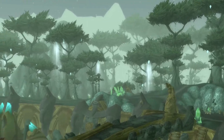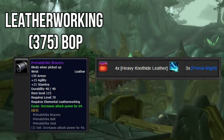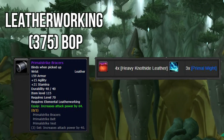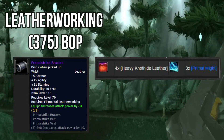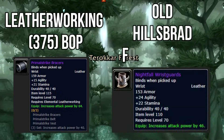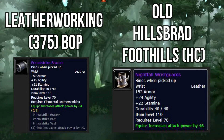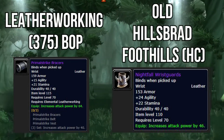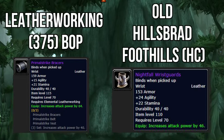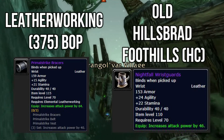The next pre-raid best in slot item is your Primal Strike Braces. You'll need to be 375 leatherworking. This gives you 21 stamina, 15 agility, and increases your attack power by 64 — really, really good. If you choose not to go the leatherworking route, the next best item would be from Old Hillsbrad Foothills Heroic: 22 stamina, 24 agility, increases your attack power by 46. The Primal Strike gear is really awesome — I have to admit it's really, really good.